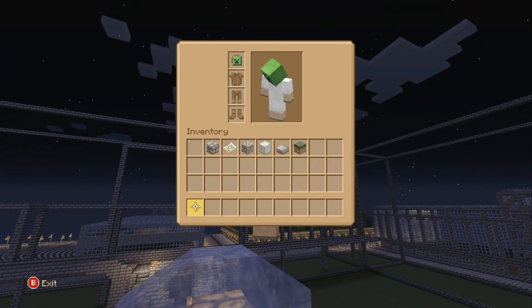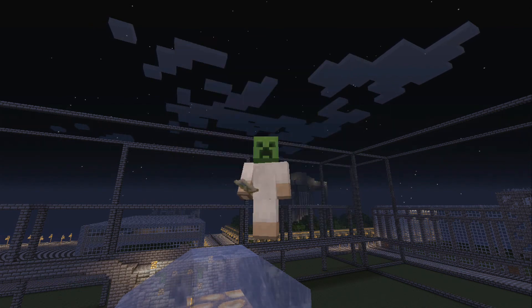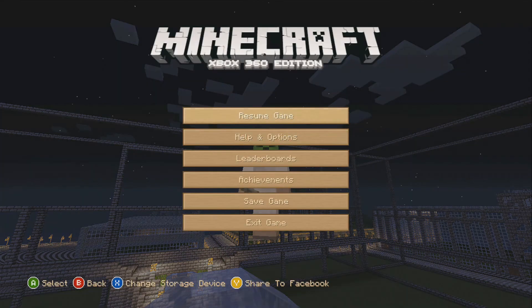I'll show you the map because I did show you the map last time - you can see how big it is now. Can I move it? How do you do it in this one? Let me check Options and Settings.